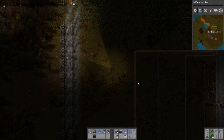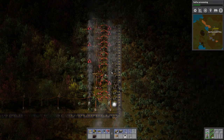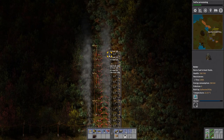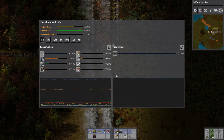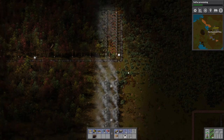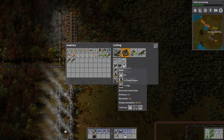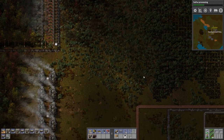Just put those ones in front that need coal. Now electricity is doing fine - sort of fine, not totally fine yet. I might just need to put another column of steam engines down. Let's go build some more boilers real quick - I have enough stone. And we need more iron for steam engines.